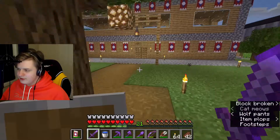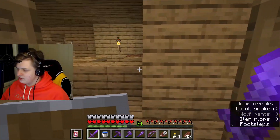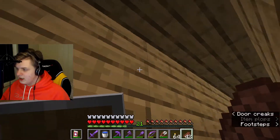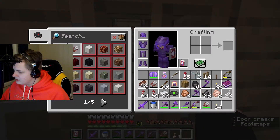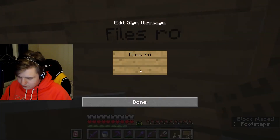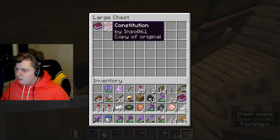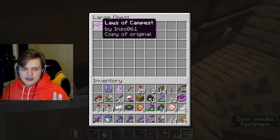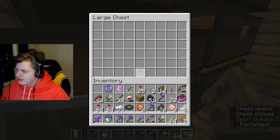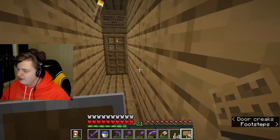The next building we're gonna show you is the town hall — maybe one of the most important buildings on the server. Let's start with showing off the first floor. This is the files room — this is where we have all the files for now. We only have the constitution and the laws of Campestria. Basically, we're gonna have all building permits, portion permits, everything in there.